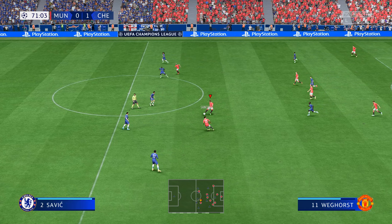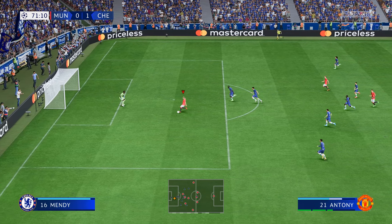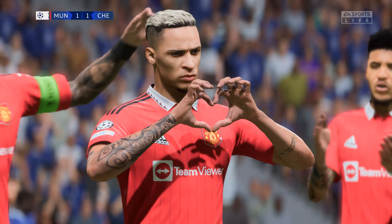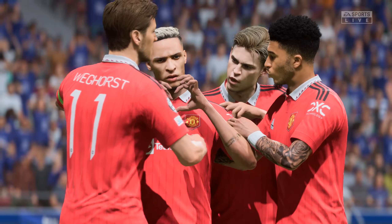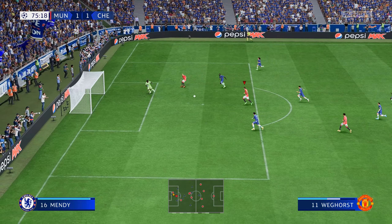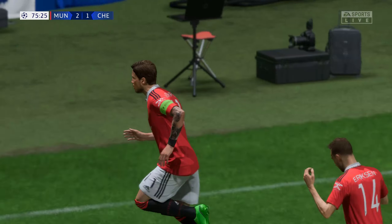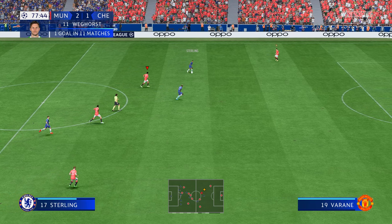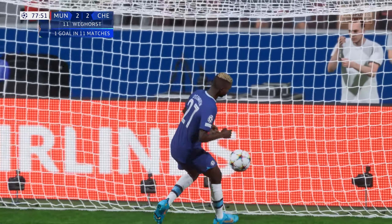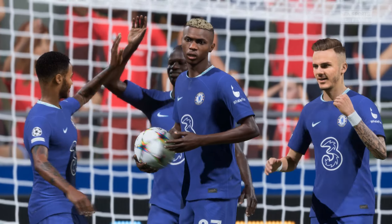1-0 down — United need to respond. Weghorst slips through Anthony — will he get the assist? Anthony, one-on-one, smashes it past Mendy, and there's still life in this Champions League final. It's 1-1. Anthony looking to score his second with a great ball over the top, slips through Weghorst who hits it into the open net — 2-1 United. This guy has been outstanding, scoring in two European finals. But Sterling slips through Osimhen, another newly signed man, and Chelsea come back into this one, thanks to their two signings — James Maddison from Leicester and Victor Osimhen, the Nigerian international from Napoli.